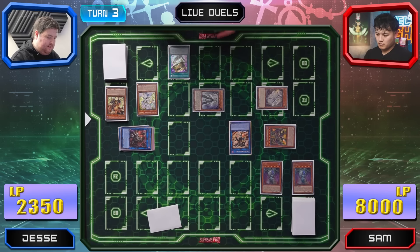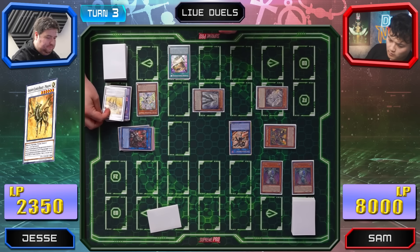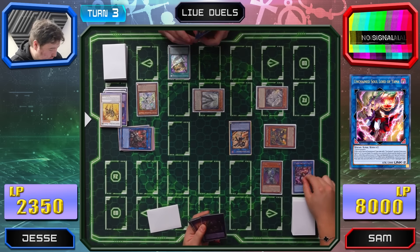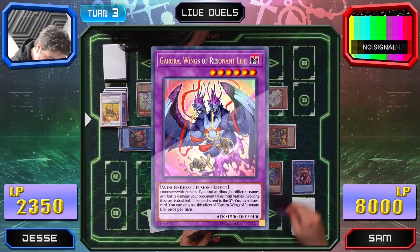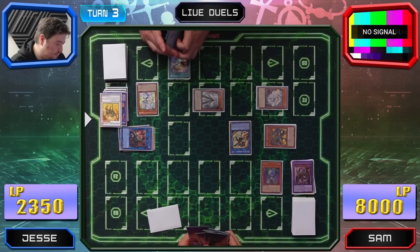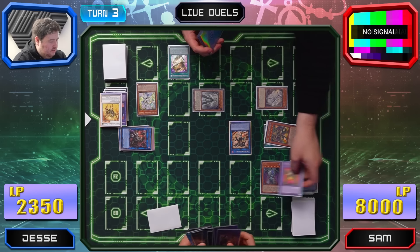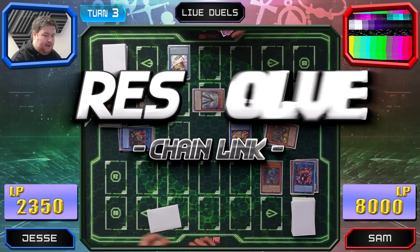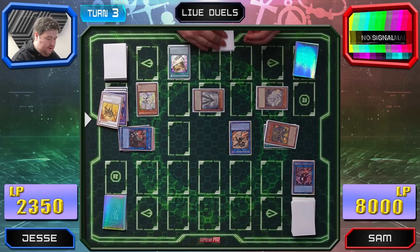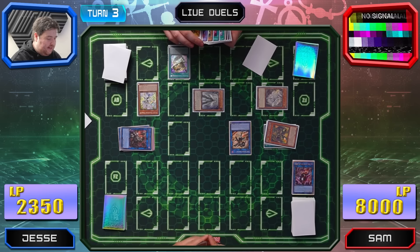I'm going to send Garura and Malang. Garura will draw a card. And if Malang is sent to the graveyard, I can target a card the opponent controls and return it to hand — so I'm targeting Ubell to return it to hand. I'll send Double Yama. When Malang is sent to the grave, I return the opponent's card to hand. I hit the deck directly — that's my turn.